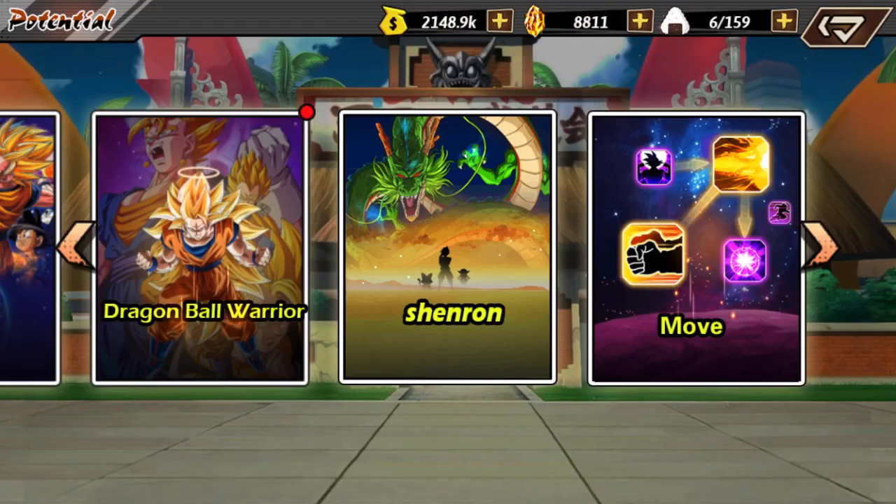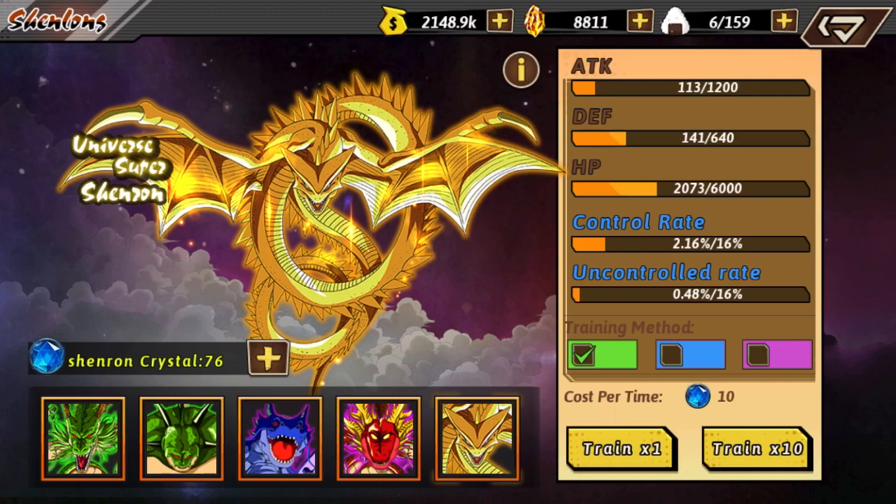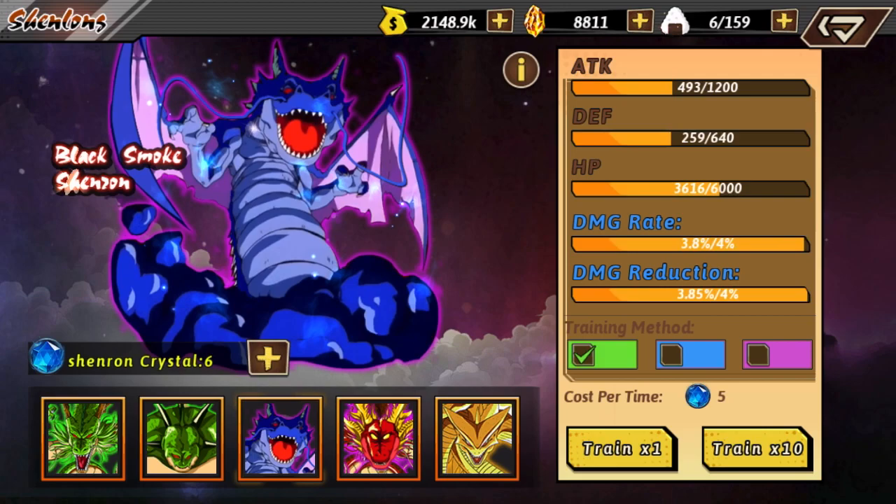Now finally going into the Shenrons — I unlocked all the Shenrons. This is an easy way to enhance your character's attack, defense, and HP, and obviously to have other stats like the control rate and uncontrolled rate. I'll do the train 10 if I'm getting lazy and just want to spend my Shenron crystals. But yeah guys, that's pretty much going to wrap up this episode of Dragon Fist Ultra Combo. As always, I'm out — later.